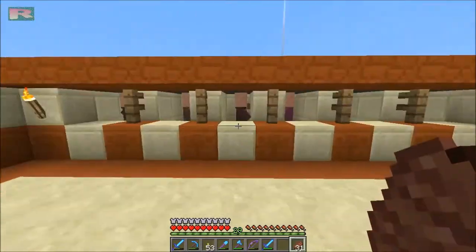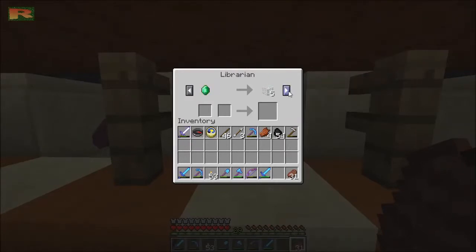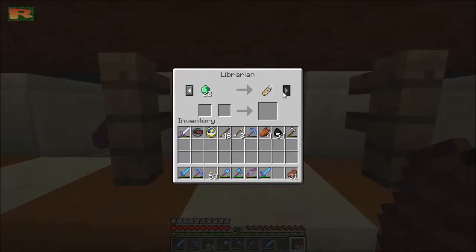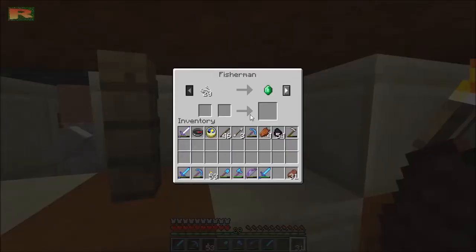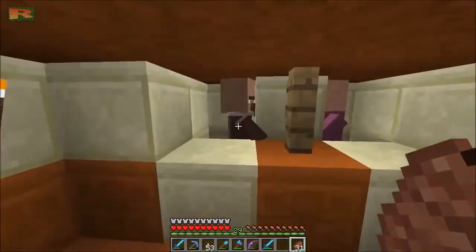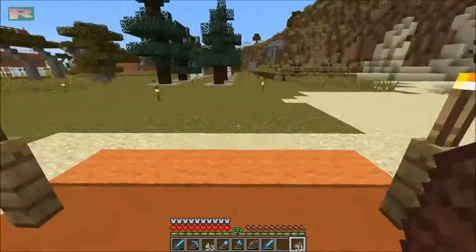So we've got three librarians now. There's another one over here — he's got Fortune 3, which is okay, and Infinity 1, which is cool. I need to put that on a bow. Projectile Protection also sucks, but he's got Name Tags, which are cool. And there's the Fisherman with a crappy fishing pole. Over here is the Leather Worker — he's nice because of the saddle. So a little Villager Mart here — it's got everything for everybody.